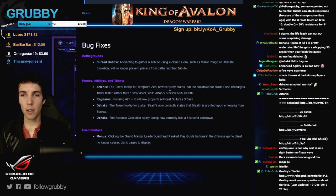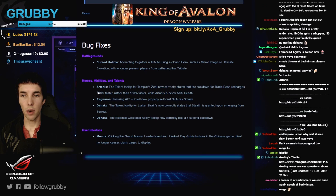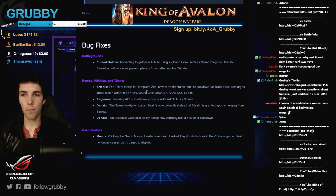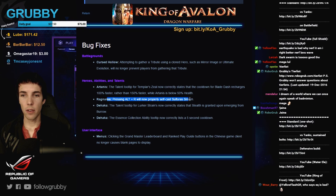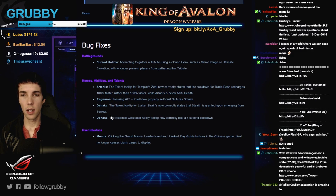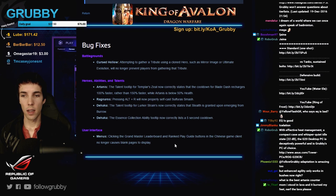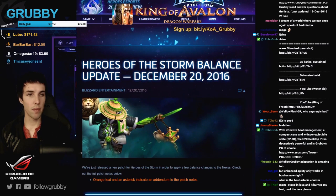Finally, the talent tooltip for Templar's Seal on Artanis now correctly states that the cooldown for Blade Dash recharges 100% faster, rather than 150% faster. Ragnaros Alt-R will now self-cast Sulfuras Smash. Okay, so that is the patch — hope you enjoyed this little preview review. There was one more thing I wanted to show because I got word about something on Reddit about Artanis shield.